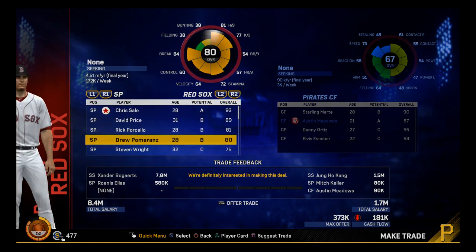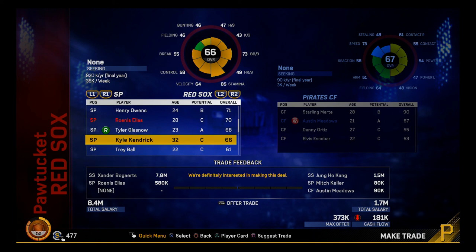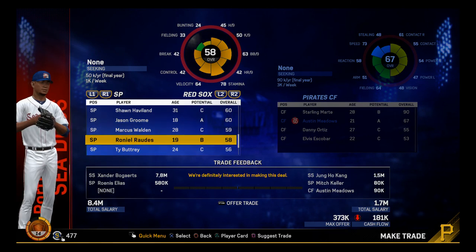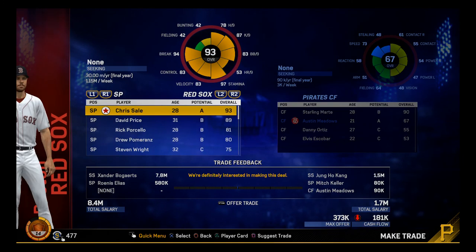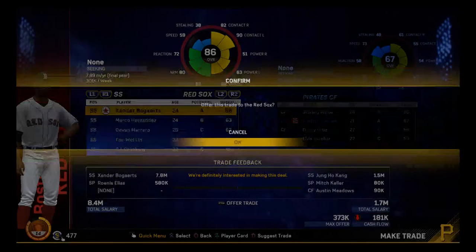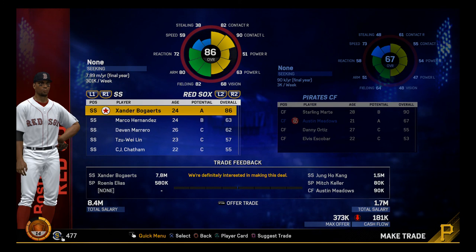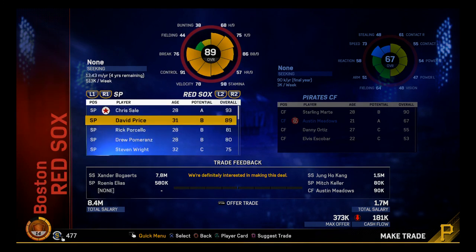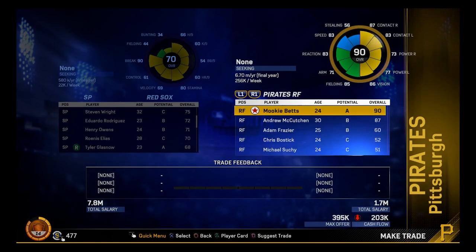I'm going to make the Red Sox ridiculously good in the coming years — they got Glassnow, Keller, Meadows. Once Stephen Wright and David Price are done, they can bring in Glassnow and Keller. They also got Groom, an 18-year-old pitching prospect, and Raudez — they're going to be stacked at pitching forever. But I'm going to do it. Bogarts is only 24. Let's make this trade. They're definitely interested but initially won't make the deal. I take out Rowenas Elias and — there we go, we got Bogarts on the team.